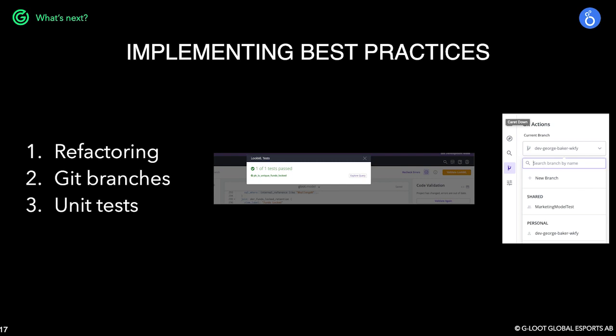A number of these projects were rushed and didn't always use best practices, resulting in duplication of code, inefficient queries, and areas with poor structure. So our current focus is on a large-scale refactoring of our models. These processes are tedious and definitely not the highlight of any BI developer's work, but with the GitHub integration we can be sure that all this work is done without any downtime across the dashboards teams rely upon. And with unit testing features, we can be sure the newly refactored code doesn't result in any unwanted change in the metrics we report on. That's it from us at G-Loot — thanks for listening.